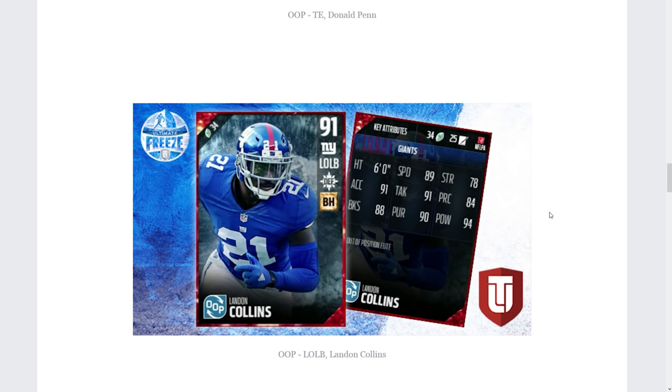We've also got Landon Collins as a Left Outside Linebacker. This is similar to what they did with Cam Chancellor last year — a safety moving to linebacker that a lot of people loved. You get to take advantage of his high speed, acceleration, 94 hit power, solid tackling, good player recognition, block shedding, and pursuit. He doesn't have the height of guys like Anthony Barr, but I don't think height is as important in this game as it has been in previous years.